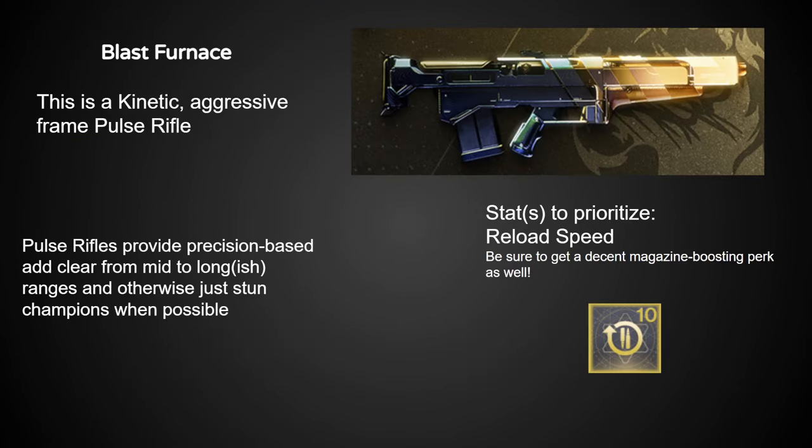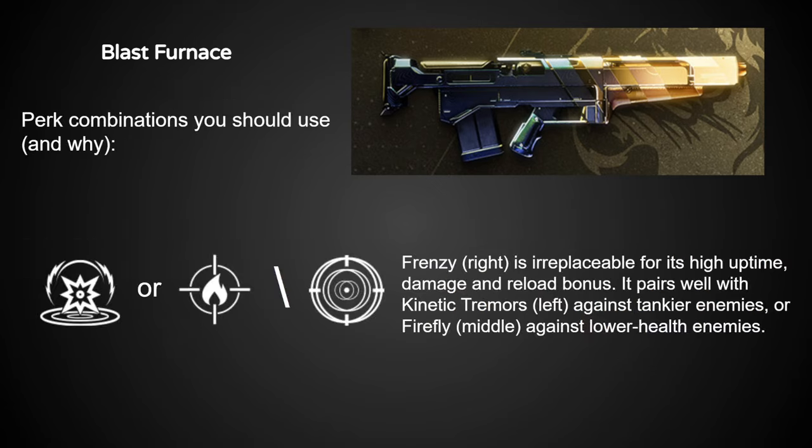Blast Furnace is next — an absolute classic from Black Armory, with an honorable mention to Kindled Orchid, hopefully we see that one in the future. Pulse rifles in PvE right now are just kind of okay; I personally only use them when needed for champion stuns and Nightfalls. But Blast Furnace kind of blows current PvE pulse rifle options out of the water with double damage perks, and really strong ones too. Frenzy is a must-have, and while Kinetic Tremors has a higher ceiling, Firefly is a fun perk and you're not really throwing by taking it.